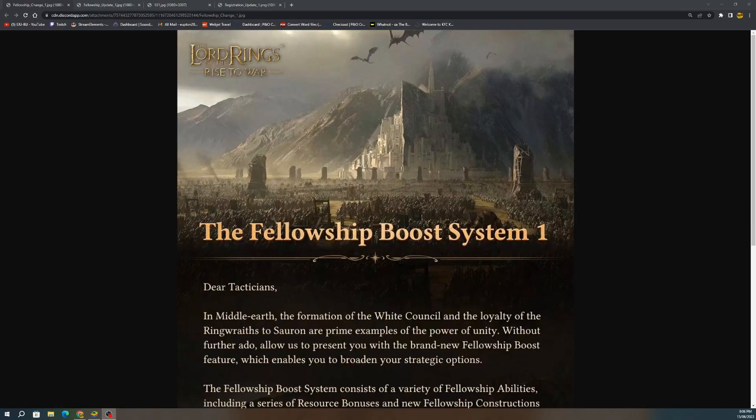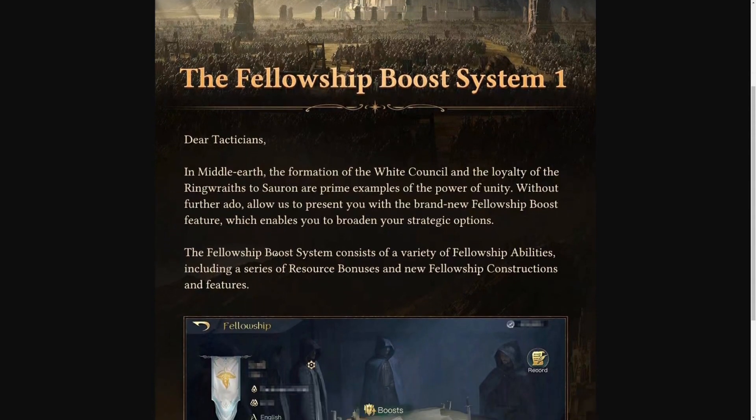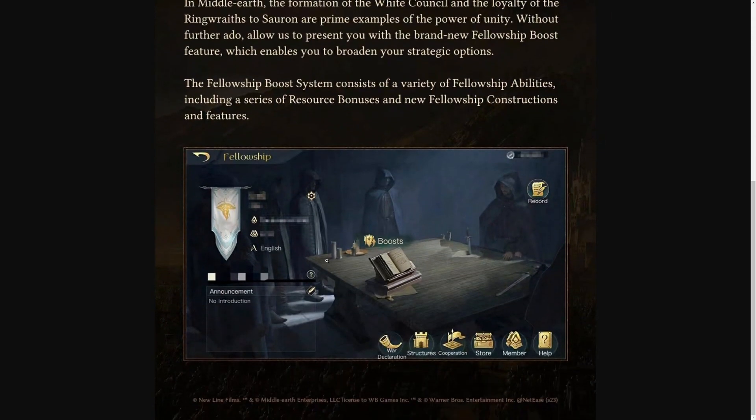Alright guys, we're here first at the Fellowship Boost System — there are two parts to this. The Fellowship Boost System consists of a variety of Fellowship abilities, including a series of resource bonuses and the new Fellowship constructions and features. So there's going to be like a boost book. I don't know if it's only the Confidants that can do this, but it could be quite interesting in what they can do.